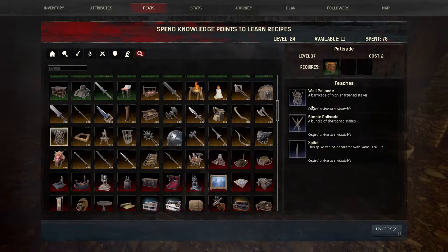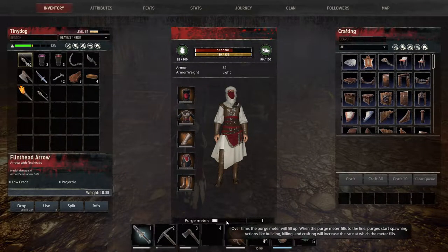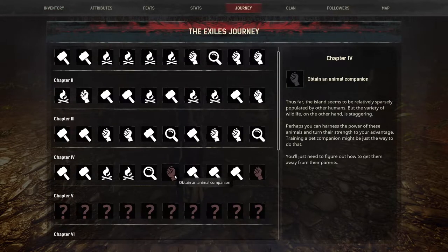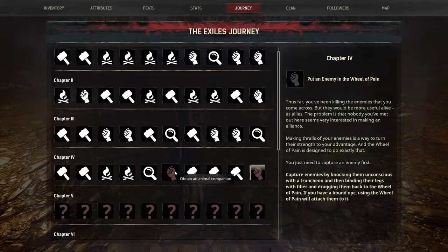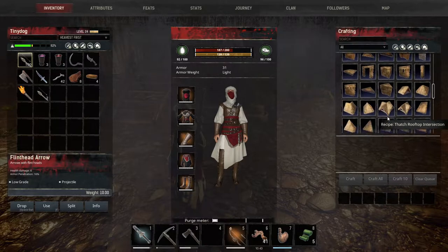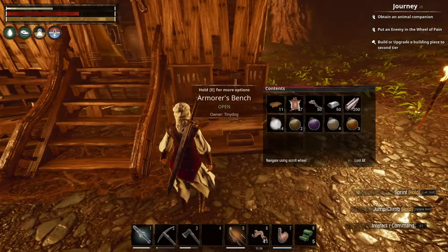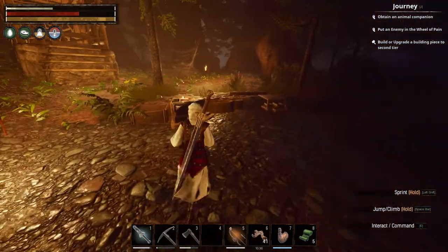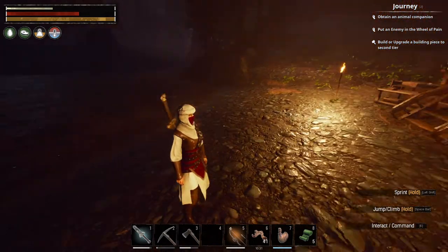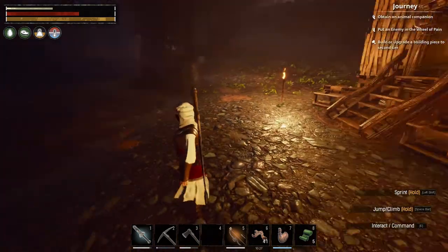Flags — I'm gonna need that. How are we looking on purge? Purge meter is low. Journey — so all we need to do is get the stone. I think that's all I need. Let me go get this stone and we'll make a Wheel of Pain. And then I guess I know what the next adventure will be — to get an animal companion.